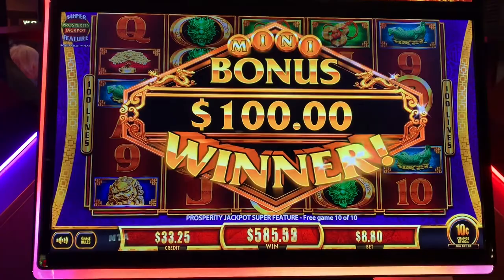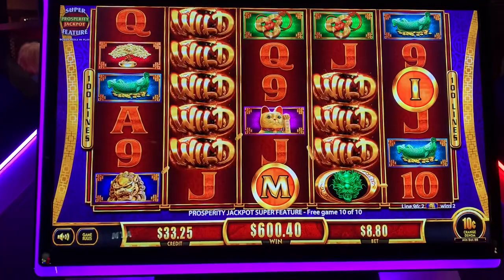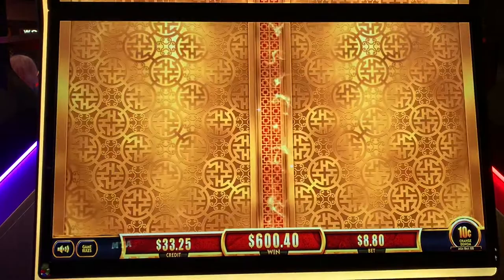Decided to go big or go home here on Saturday. We got a $600 win. That really helps. Thank you, dragon. Appreciate it. That was the super feature. Alright, thank you.